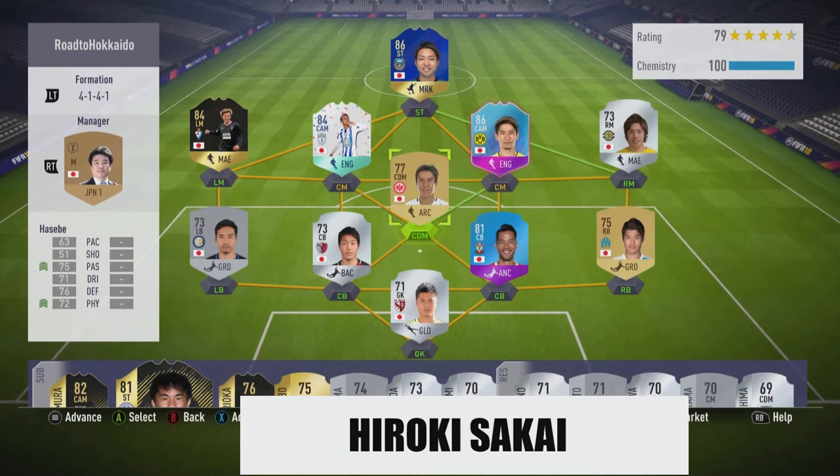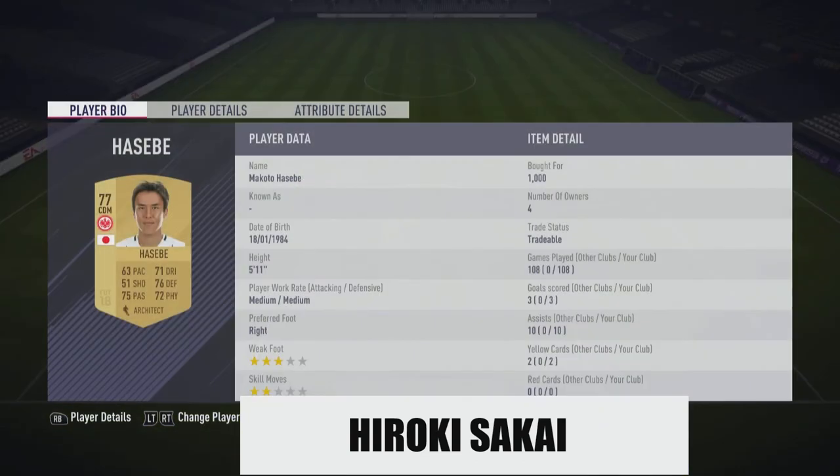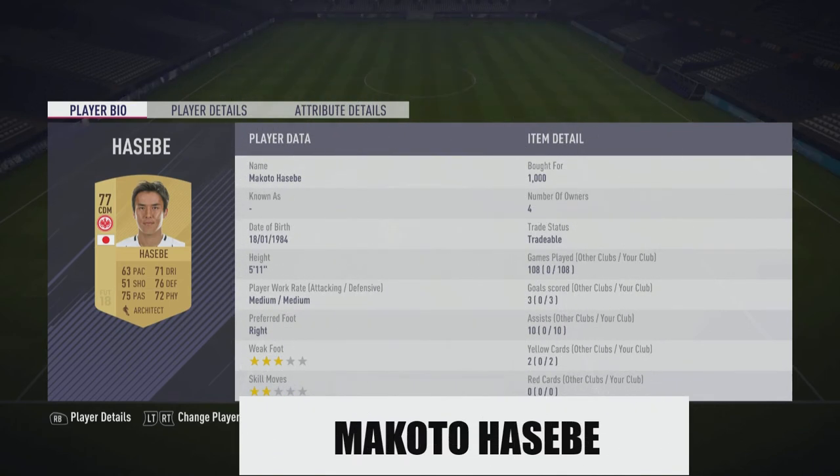Starting as the centre defensive midfield anchor, I've gone with Hasebe - 34 years old now, but he's consistent and had a great season with Eintracht Frankfurt. He's the captain, reliable, and he was in the Bundesliga's best goal line clearances this year, which shows how hard he works. Not that technically gifted and not that tall either, but he does a job in centre defensive mid. You could argue Shibasaki could play there and Hasebe could drop back to centre back, but I'd still play Hasebe - he has more strength and defensiveness which Japan really need in that spot.